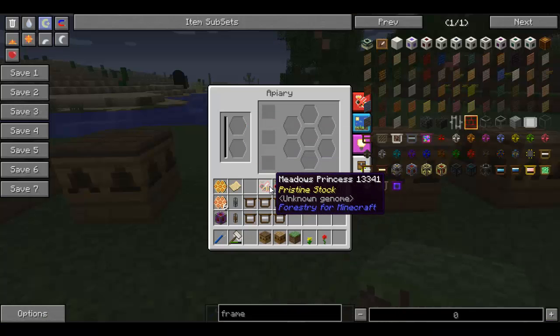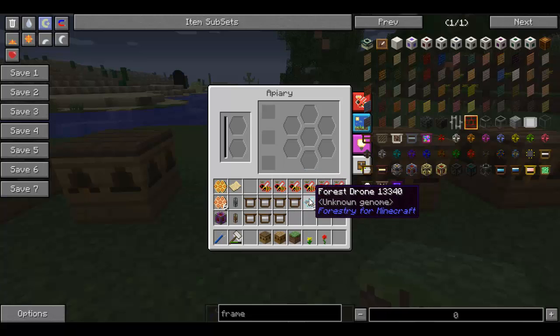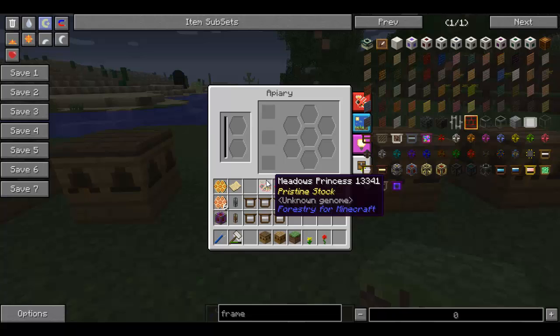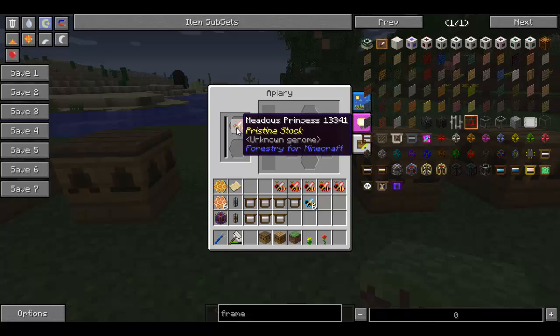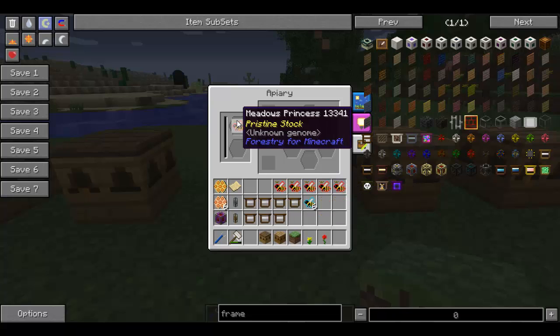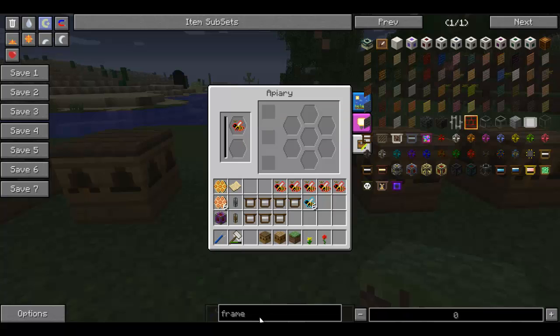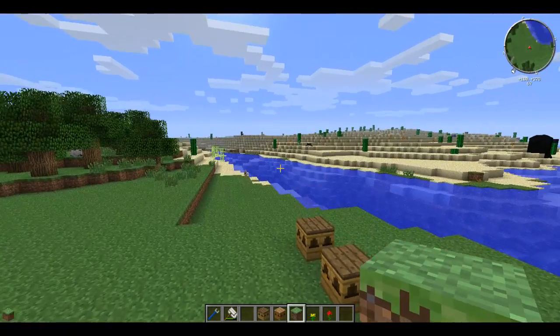We've done our collecting of the normal hive bees. I've got plenty of meadow princesses here and forest drones, so I'm just going to quickly show you what they do. This spot here is for the princess - the princess goes in the top. You can put any princess in there you like. As you can see here, it says pristine stock, which means that the princess will not die off after mutations.